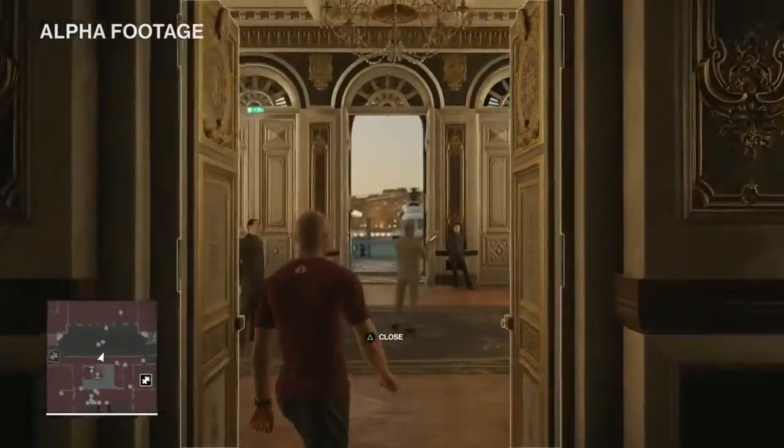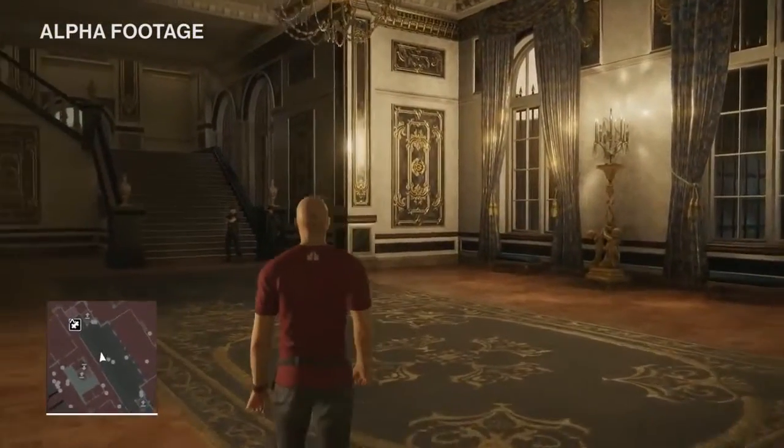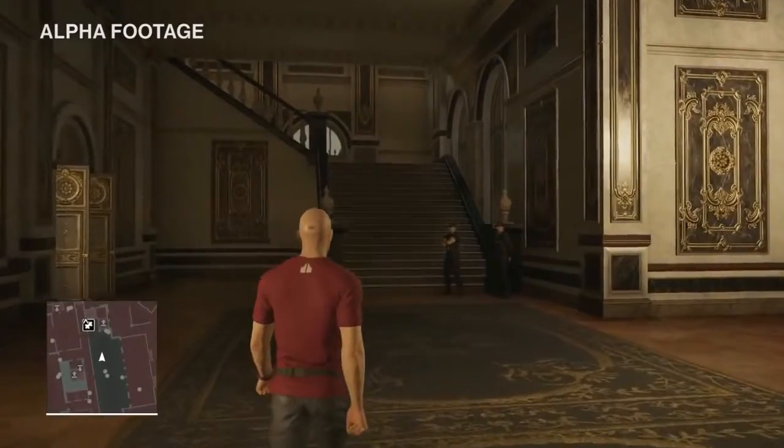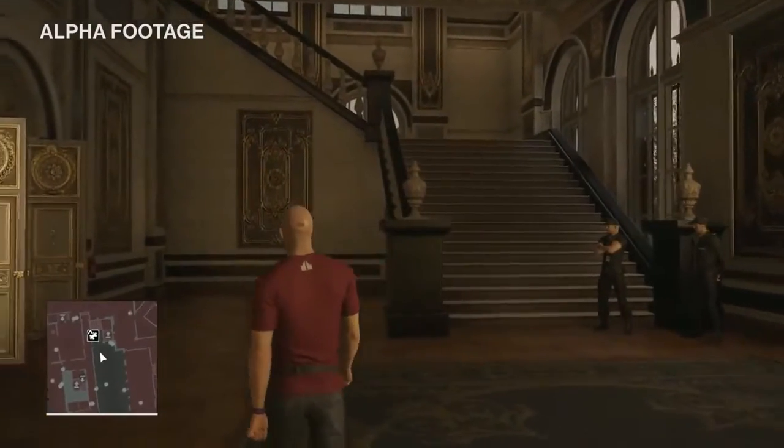Novikov is right here making a phone call, but he's with his bodyguard so we can't get to him easily. We noticed a helicopter out in the back garden that we want to get a better look at, so let's find a way out there and see where that takes us.